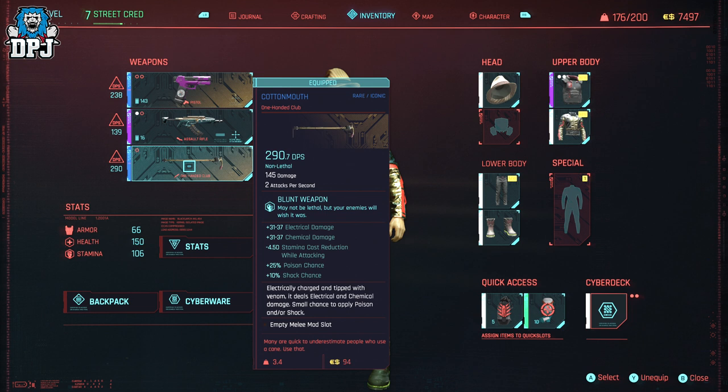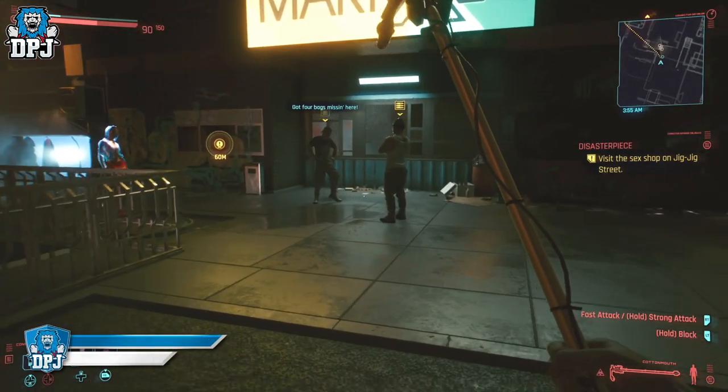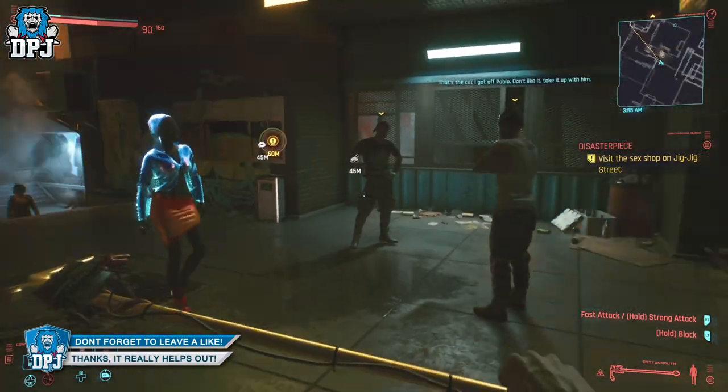I mean, what more do you need? With it being a melee weapon, it's going to use slightly more stamina swinging it — there's a minus 4.5 stamina cost reduction while attacking, which isn't as bad as swinging your fists, but it'll still drain a lot of stamina. So this handy club, the Cottonmouth, is a very iconic melee weapon which will see enemies wishing for a bullet — and this is how you get your hands on it.